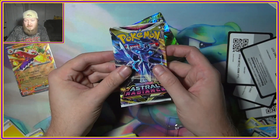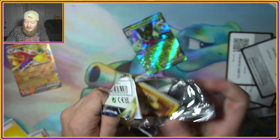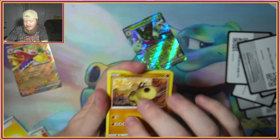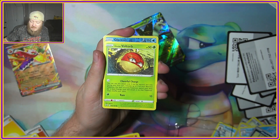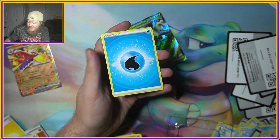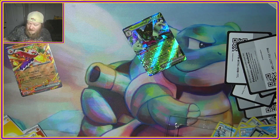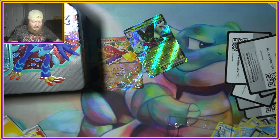We got one Astral Radiance left. Can we get at least one ultra rare hit? I'll even take a Trainer Gallery if there is one in these sets. We got Cyndaquil, Pawniard, Growlithe, Voltorb, Glaceon, and a Bastiodon for the holo. With Scarlet and Violet giving you so many guaranteed hits, it kind of ruins the effect when you open older packs. Maybe I'm crazy.